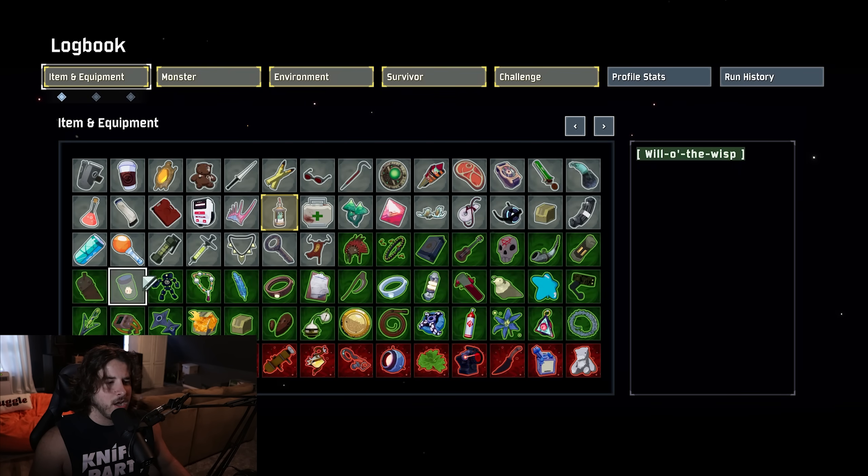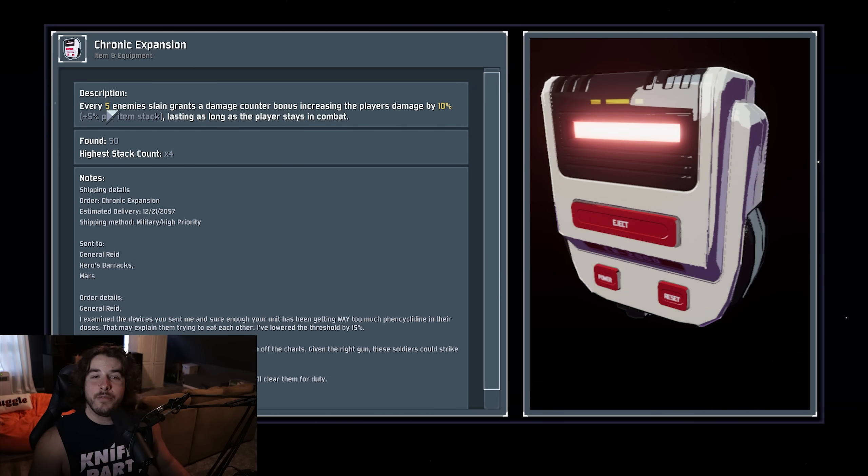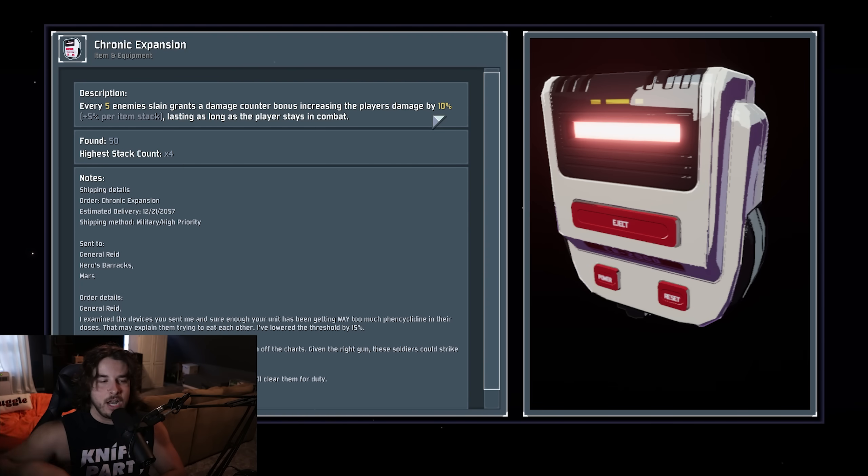Next up is the Chronic Expansion, a common item. This gives you a 10% damage increase for every five enemies that you kill, and you have to stay in combat. An important distinction here is that staying in combat for this item specifically means dealing or taking damage. If you just hold down your primary ability and it doesn't hit anything, that does not count as staying in combat. There are a lot of other effects like Cautious Slug and Red Whip that are different from this item entirely.